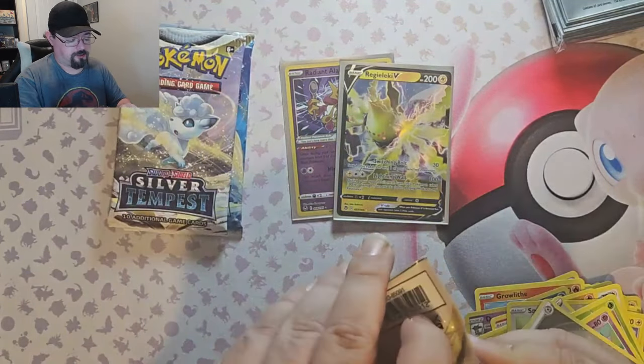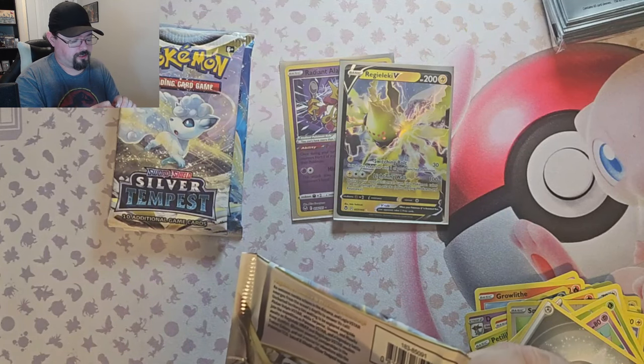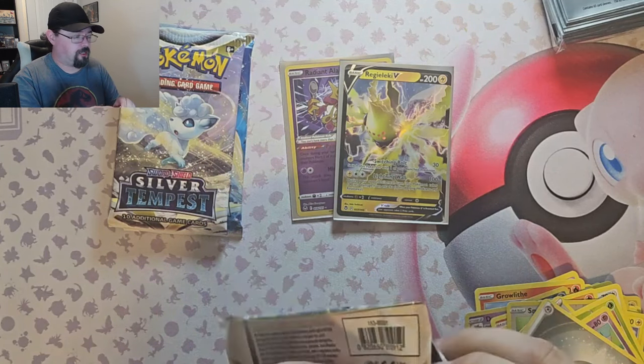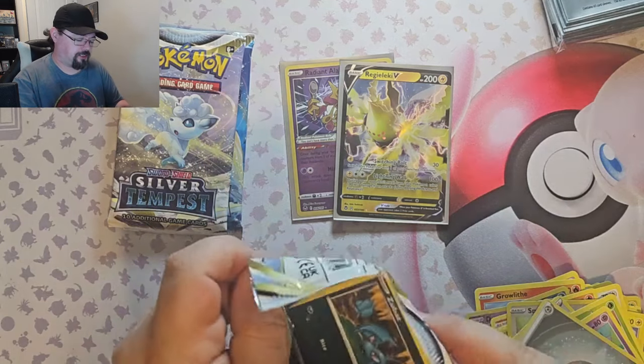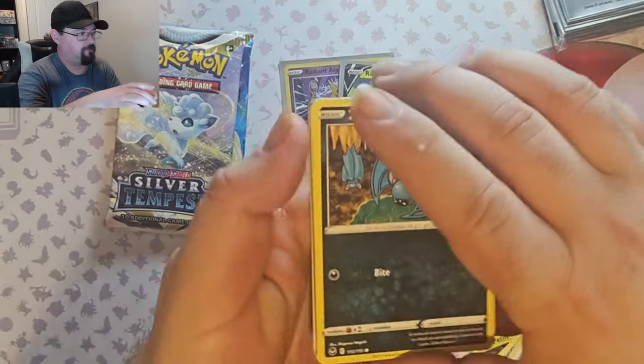So for the giveaway, we've got the Charizard V-Star available. We also have a Star Wars Unlimited card, Bombing Run, in the Hyperspace Foil. Or if you prefer, we have Magic the Gathering — a Parallel Lives from the Enchanting Tales.